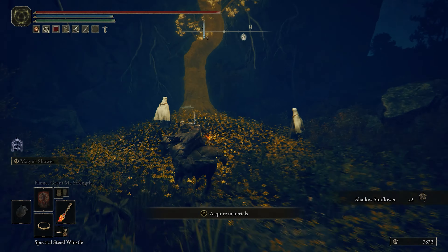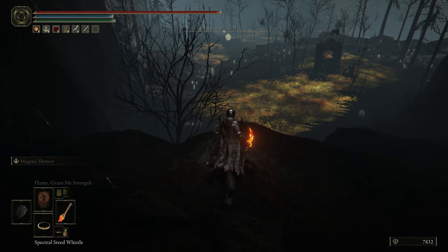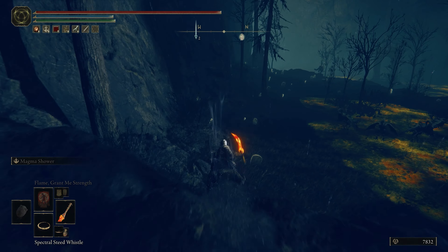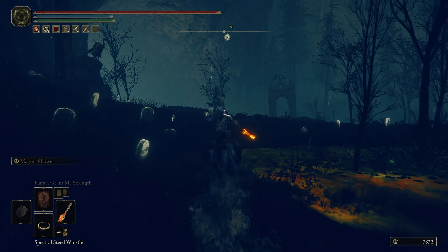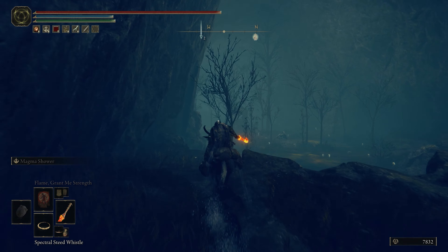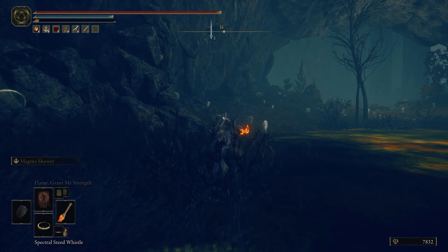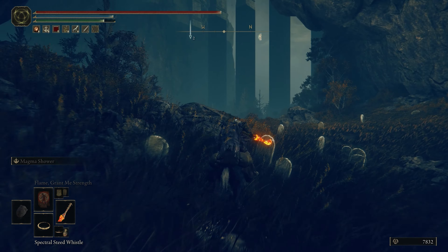Bypass all of the enemies and you will end up in a swampy area. Hug the wall on the left and avoid all of the enemies — there will be a few jump scares along the way, but as long as you keep your speed up you should be fine to just ignore and ride past them. Continue until you're able to get to the other side of the swamp area and jump out of the massive exit into the Rao base.